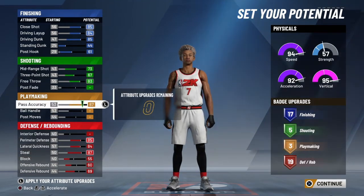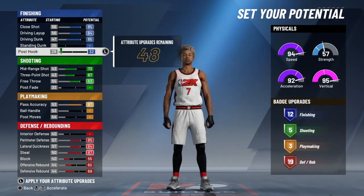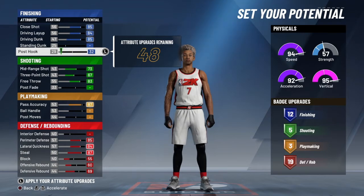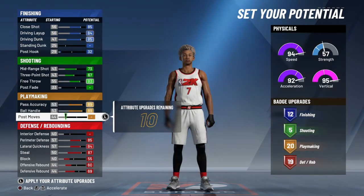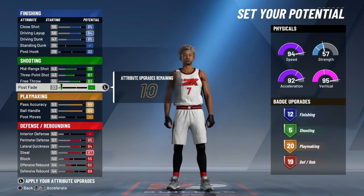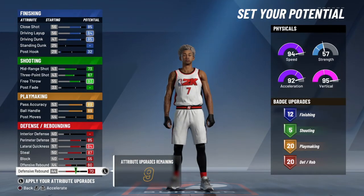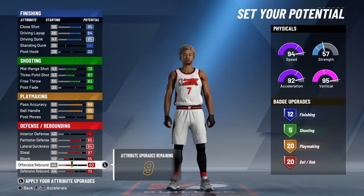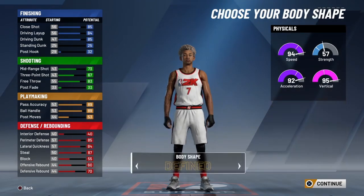And now you've got 34 upgrades left. You put that on that, then you come over here and you can take this stuff off. It all depends on how you want to make your build. If you want to have 12 finishing badges — because your finishing badges and your shooting badges only go up to gold, your playmaking and your defense go up to Hall of Fame. You could bring that up to 6, but these last 10 upgrades are what you want to do with your build. You could bring it up to 70 defense so you get pretty much 5 Hall of Fame badges, and your playmaking gets 5 Hall of Fame badges. But I think with these last 9, I'll just put them on post moves so I get better playmaking badges.